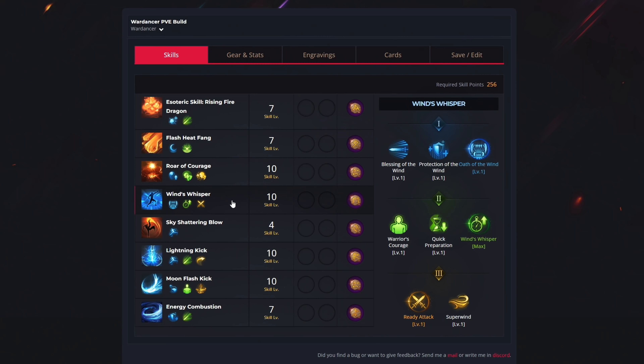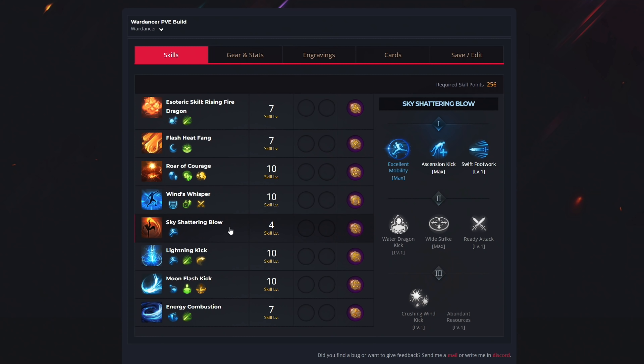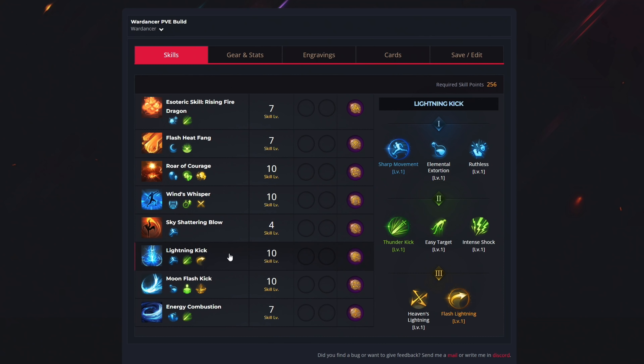For the fourth ability we have Wind's Whisper. We use 10 more levels to select Oath of Wind, Wind's Whisper, and Ready Attack, and for your rune you want to get Focus. Then for the Sky Shattering Blow skill, we use just 4 levels to unlock Excellent Mobility, and for your rune you want to get Bleed. For Lightning Kick we use 10 levels to select Sharp Movement, Thunder Kick, and Flash Lightning, with the Quick Recharge rune.